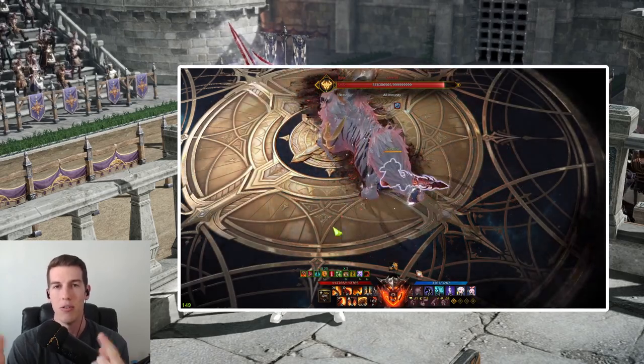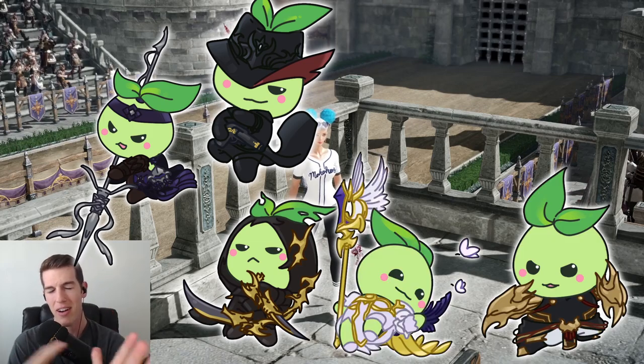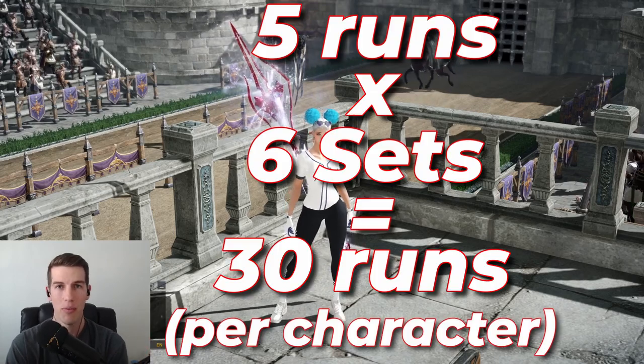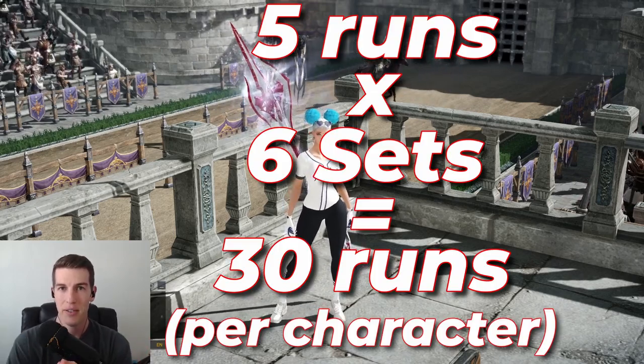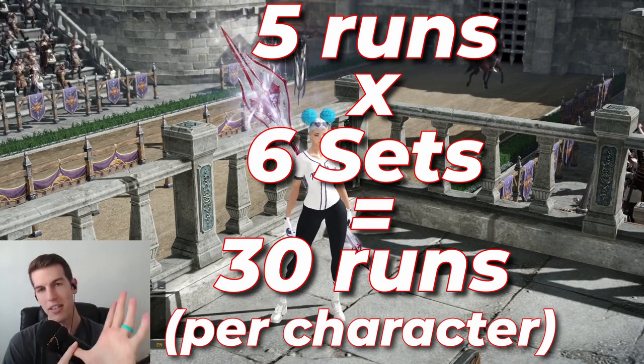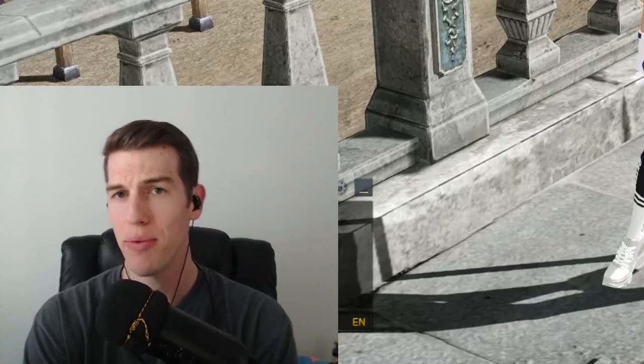I used my Glavier, Gunslinger, Deathblade, Sorceress, Striker, and Berserker — six classes, five runs apiece. I tested Deep Dive 12, Deep Dive 18, Deep Dive 30, Lost Wind Cliff, Light of Salvation 18, and Light of Salvation 30. Doing all this research took me about four hours just to sit down, do all the math, and get these numbers.